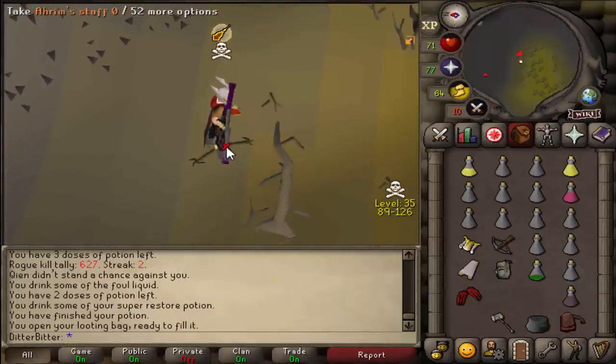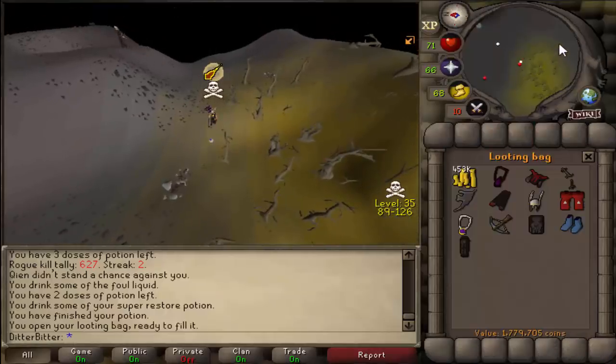He had an occult necklace as well — that's some nice loot. And we got ourselves 1.7 mil more loot.